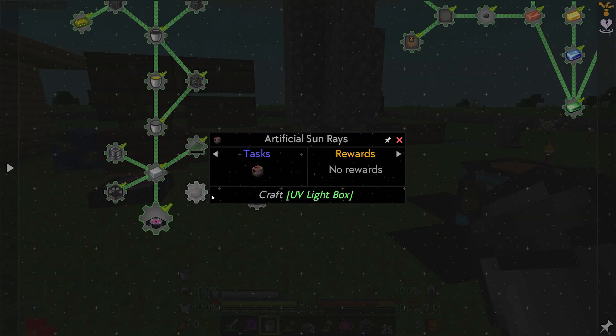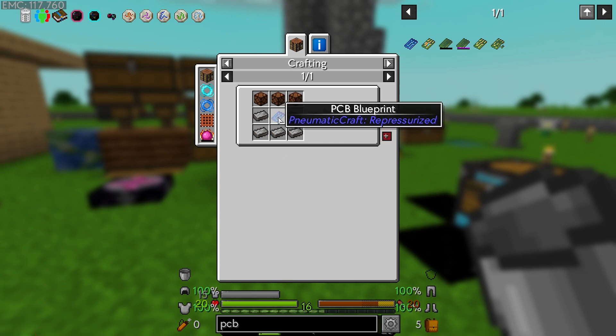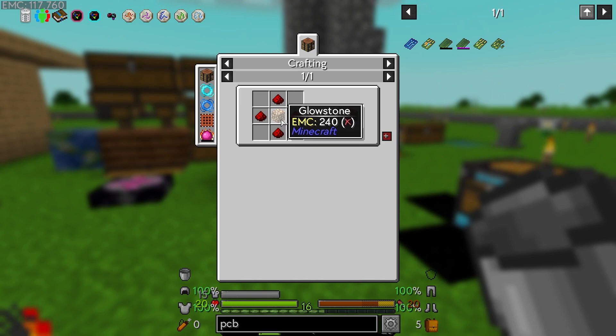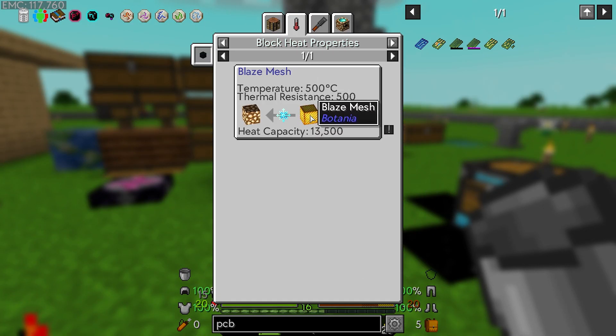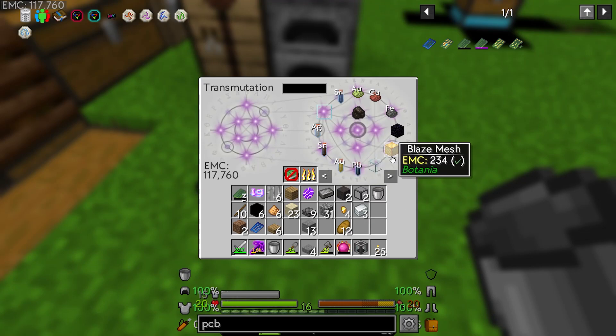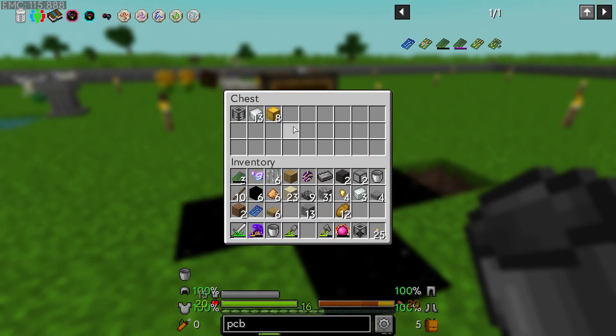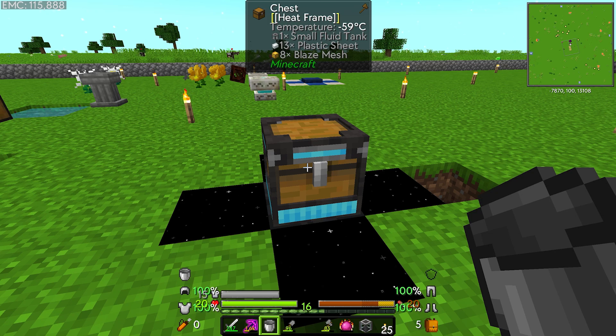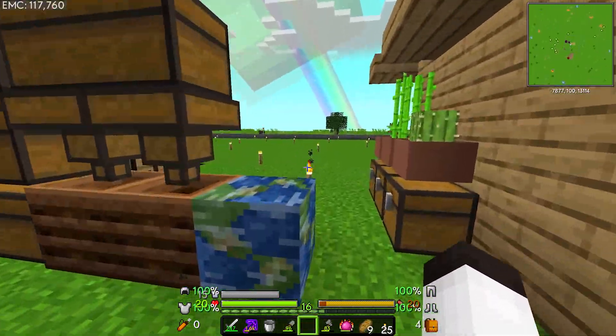The next step is to craft a UV light box for the artificial sun rays. The UV light box takes the PCB blueprint which we have and pressure tubes which we have. It takes redstone lamps and redstone, and you also need glowstone. Glowstone is kind of easy with the temperature cooling thing — all you need to do is take blaze mesh and throw it in our cooling system. Let's get about eight of those and throw them in and wait to see if it cools down.